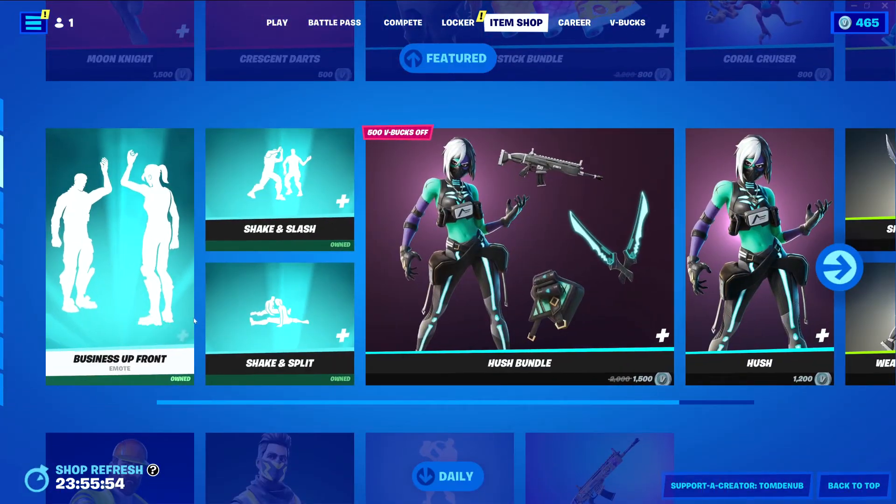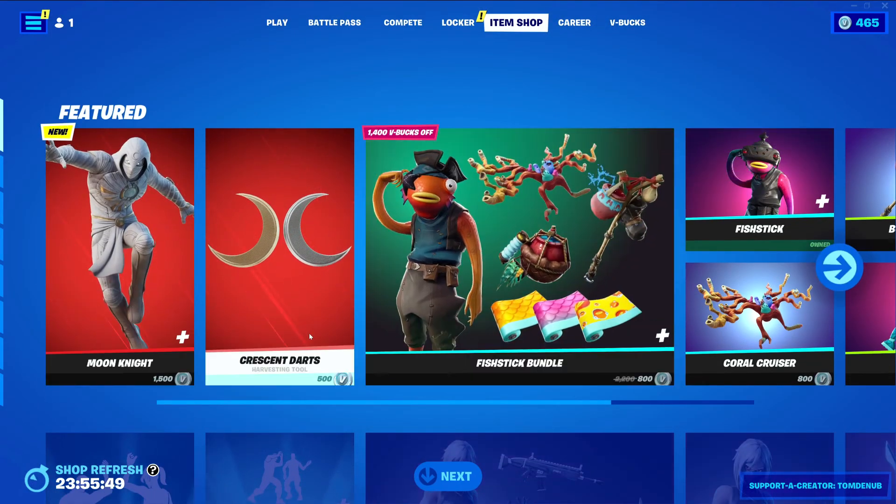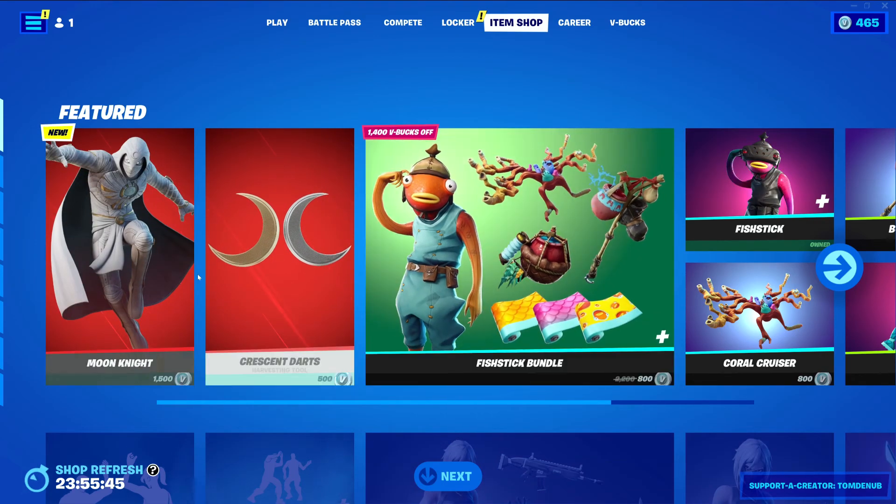We have Ground Pound, uncommon emote, 200 V-Bucks. So it's going to be a pretty solid item shop. We have Moon Knight as the new skin — that's probably what caught my attention — and the Fan Art wrap I didn't see at the start. But that looks like it's going to be it for today. I hope you guys enjoyed this. Make sure to subscribe if you're new, give a like, hit that bell. Bye.